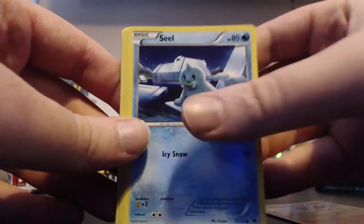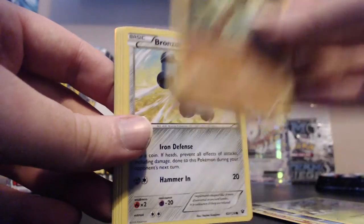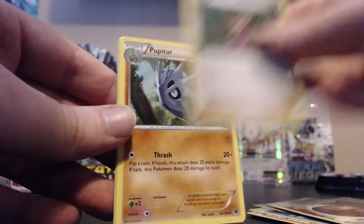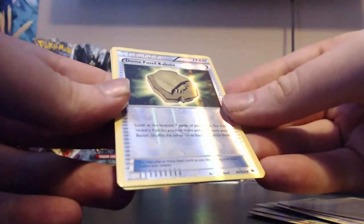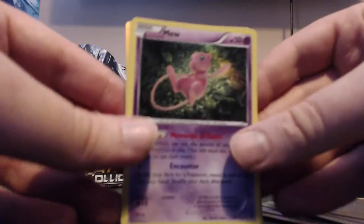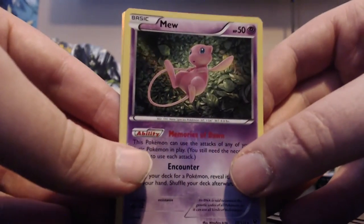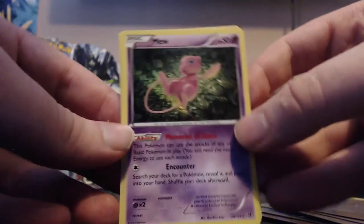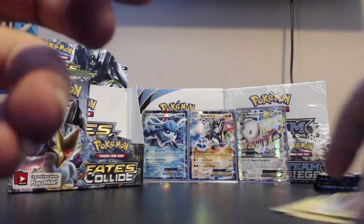Pack fourteen: Fennekin, Seel, Burmy, Larvitar, Bronzor, Strong Energy, Shauna, Pupitar. Our reverse is a Dome Fossil Kabuto and our rare is a Mew - and that is a holo. That's really neat. Not a huge fan of the holo effect, but either way it's a Mew, that's cool. Good rare to get.